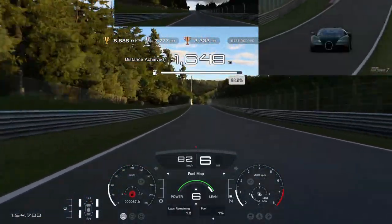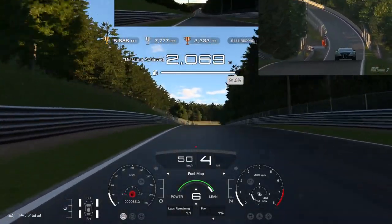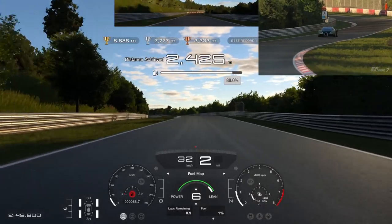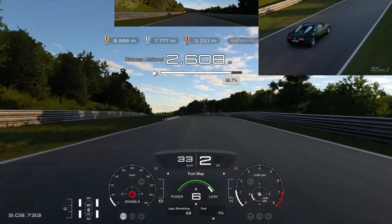On the way to Flugplatz, I used some throttle to make it over the top and never let my speed drop below 32 km/h. This allows us to start gliding early without using too much fuel until we reach our next downhill part.